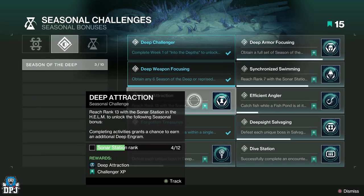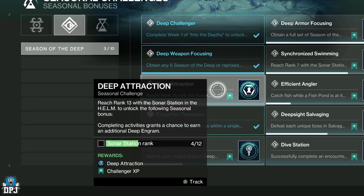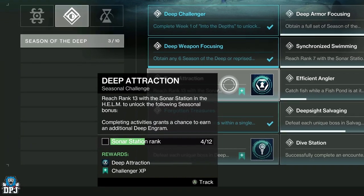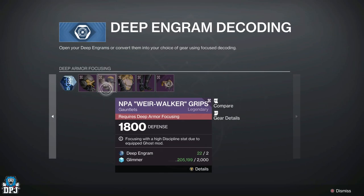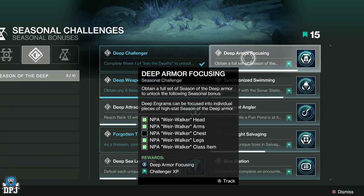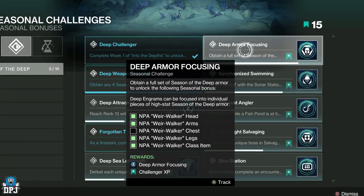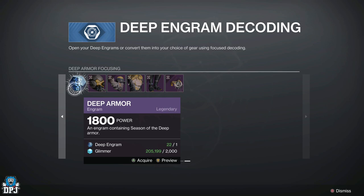Now if you are level 13 at the sonar station, there's a chance that engrams double up on completing activities, and this includes killing this dungeon boss. Also, if you can't decrypt individual armor pieces yet within the sonar station, it's because you need at least one of each to drop first. You can use the deep armor focusing engram to try and get what you need before you pick individual armor pieces.